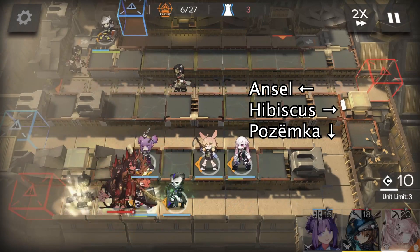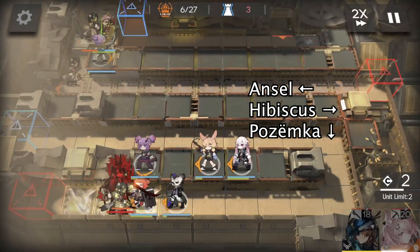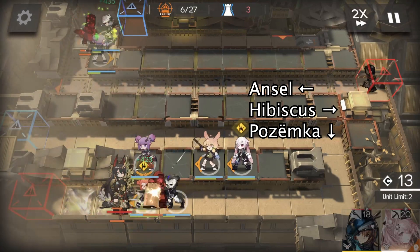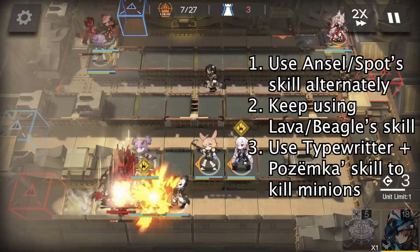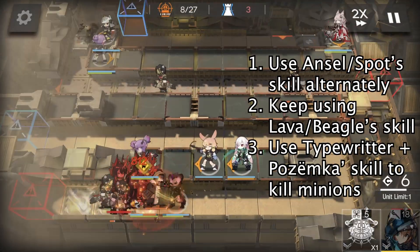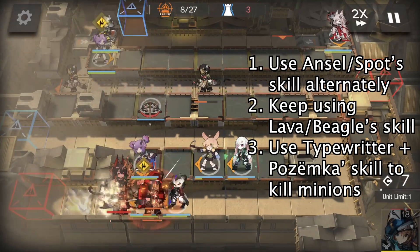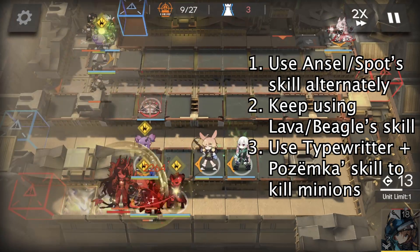And we deploy our secondary healer, Hibiscus, to just heal Shaw. When we have 20 DP, we deploy Pozëmka here facing down to defend this red gate. Now we use Ansel's skill, and then we deploy Typewriter here.